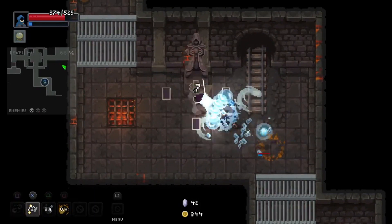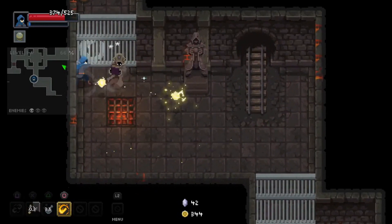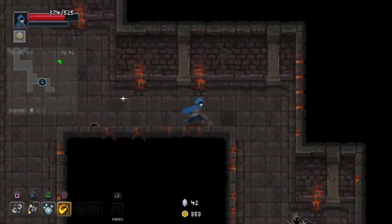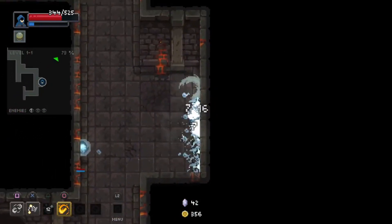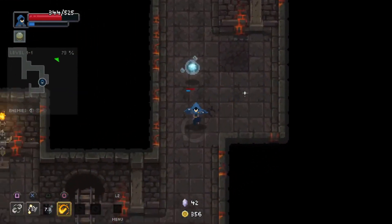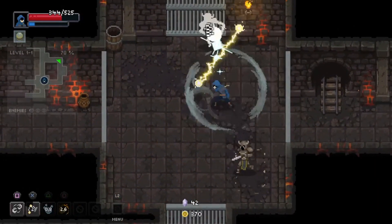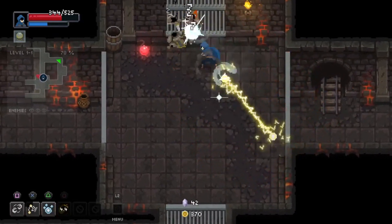I think the setup we have right now, with the differing elements and our agent, is gonna do us pretty good. Last time I won I had the agent with a full wind build — wind happens to be good because there's no wind boss, so you're not gonna come up against the same element. It's a nice neutral element, kind of like Aang — sweet, you're getting heals, because Aang was awesome.